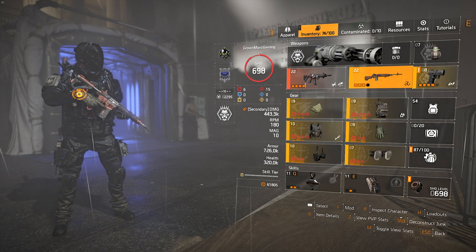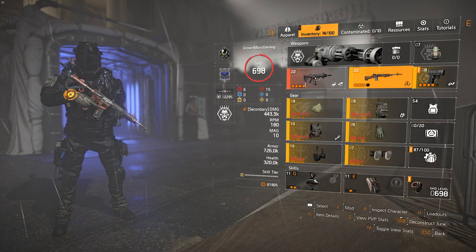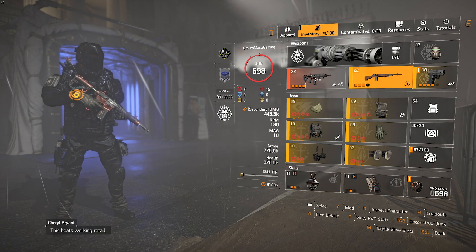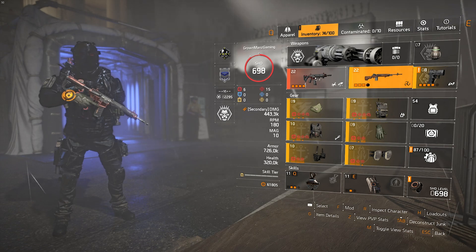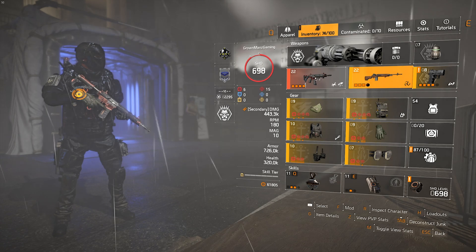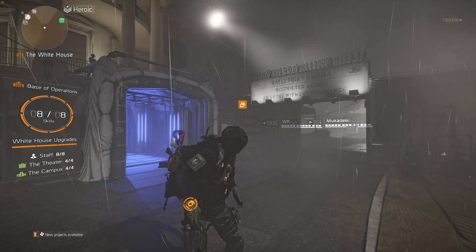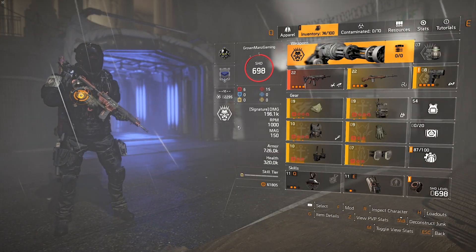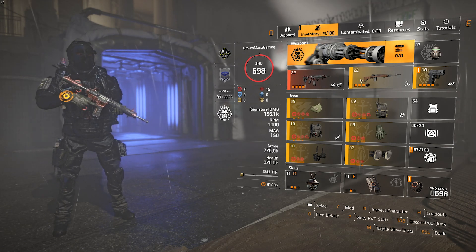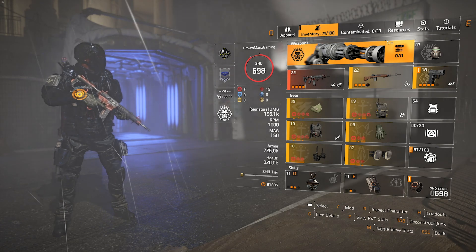These are some of the builds you'll be using. Damage builds are what the majority of people will have, but the other support builds are really nice. You need people running those other builds — but Iron Horse isn't purely a DPS race, you also need some DPS, so you can't have too much or too little, or you won't complete the raid.